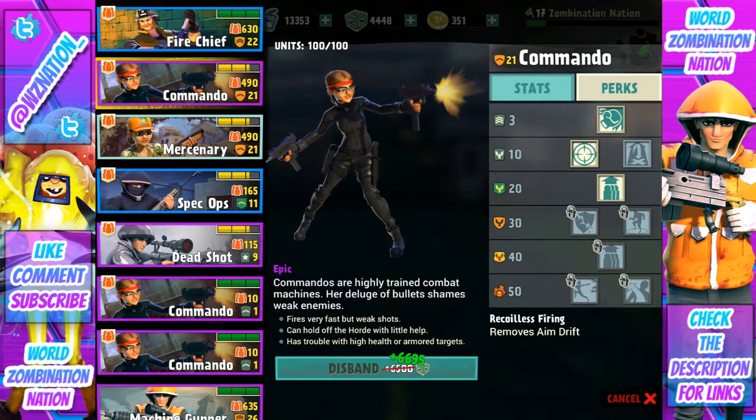Let's go through the perks quickly. The first one is a 5% chance to deal 200 damage and removes aim drift — pretty nice, less recoil. I wasn't able to choose it; it was just given to me. The next one is Lengthened Barrel, which increases range by 25% — I personally would have picked that one but didn't get the chance. Then we have Deployment Size increased by one.